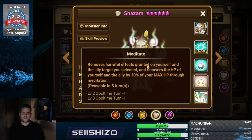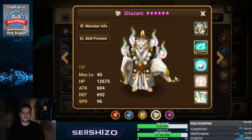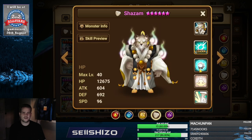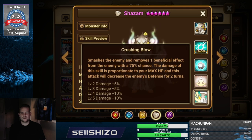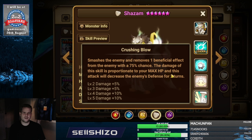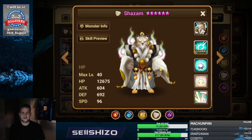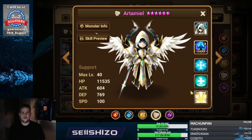Shazam — probably recovery S2. He doesn't do too much damage. Accuracy S1 is actually not bad because it defense breaks, so accuracy S1 and recovery S2. Besides that, left side damage reduces because I don't think you put crit damage on him.